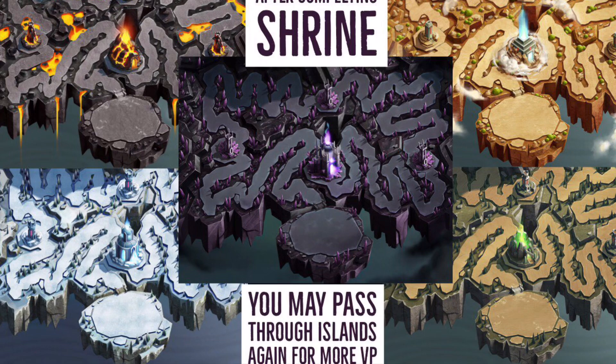Once you've unlocked every island and cleared the shrine, don't stop — you can go through the islands again. You can earn more personal points by attacking other players and redoing the guardians, and you can earn more VP points for your team. Don't give up just because you're in first place — you still need to keep pushing to protect that spot. You can re-hit all five islands again and choose your favorites based on which elements your team has the most dragons for.